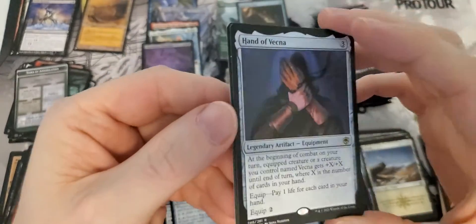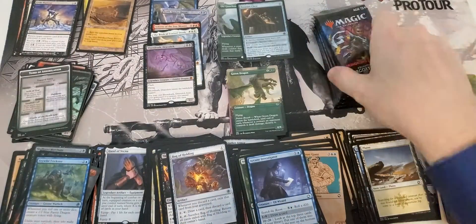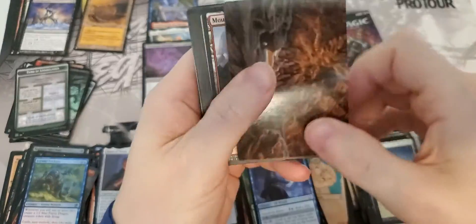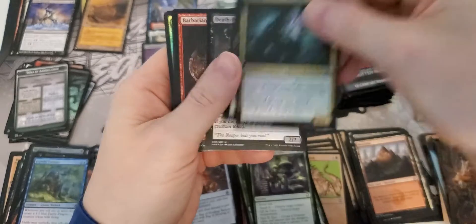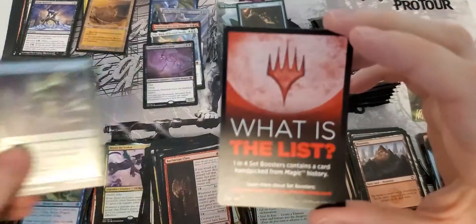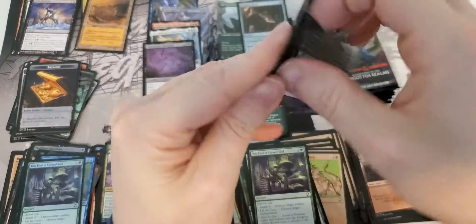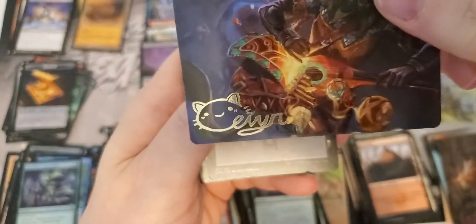Found Beckner's hand. Foil uncommon - nothing special. Common, uncommon. Drizzt's back again - another Drizzt. Foil Fine Cursed Idol, Treasure Chest. There's something spicy. Here's something pretty - Bag of Holding. Very nice signature - a little cat thing for the old Evan Frong. Second one for the box. Above average.